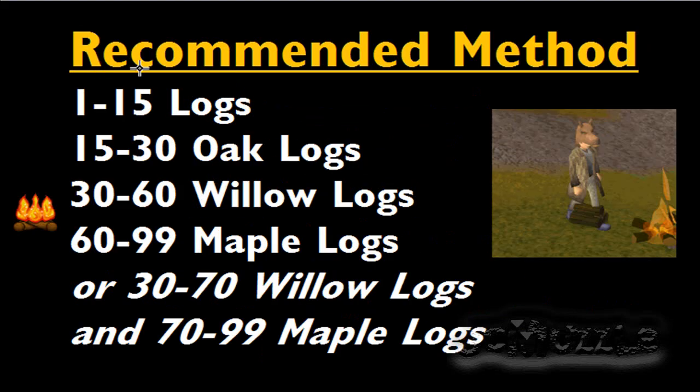My recommended method for fire making is: 1 to 15 on logs, 15 to 50 on oak logs — that's pretty self-explanatory. Then I do willow logs up until about 60 or 70, because they start getting pretty slow around there. You can go for them all the way to 99 and that'll be really cheap, but it'll take a lot longer. So I either recommend 60 to 99 on maples, or 70 to 99 on maples, depending how much cash you're willing to spend or how much time you want to put into the skill.